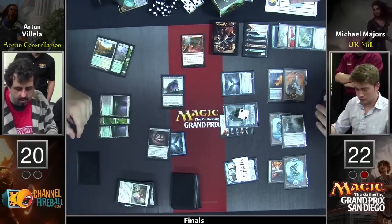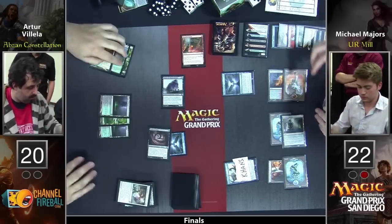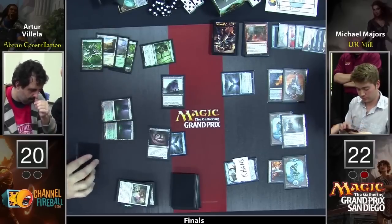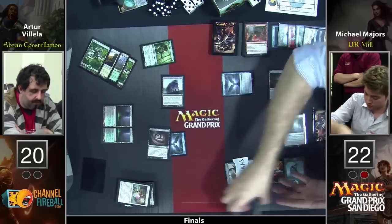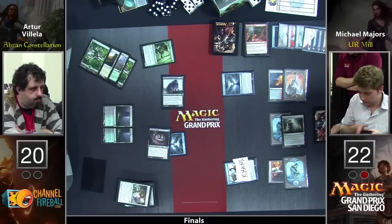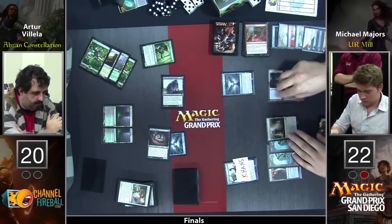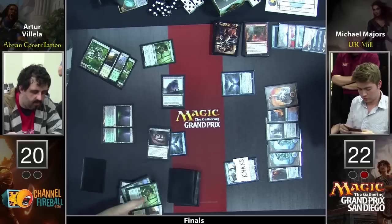Finally, Jace will die here as Doomwake Giant still has enough power to kill it, even though it was minus two'd. And there's not exactly the dream follow-up here — but he did manage to take Jace offline. The problem, of course, being that Sphinx's Tutelage is still there. The obligatory library check: looks like mid-to-low 20s, maybe 22 cards left. Minus four minimum from the draw steps. No doubles. Bringing Michael Majors ever closer to a GP title — 18 cards away from winning this Grand Prix.